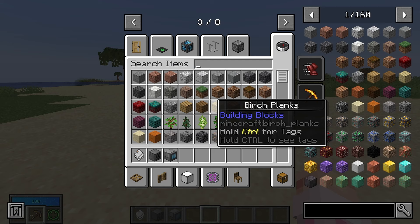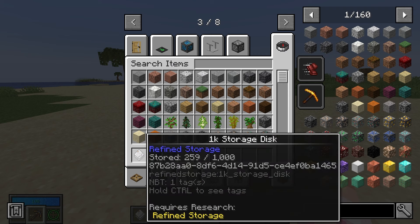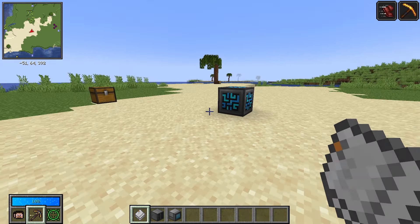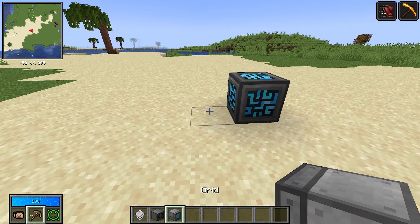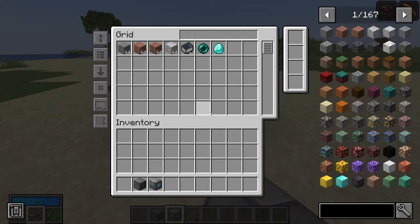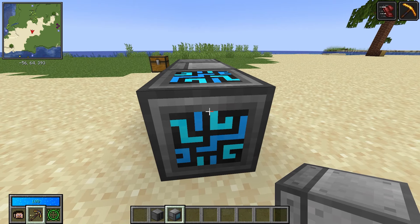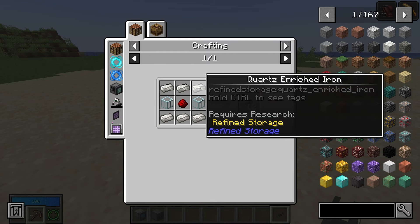This can also be set up in any arrangement. As long as the blocks are touching the controller, they're considered a part of the network. If you break the disk drive, it drops the storage disk and it still has all the items. Any storage disk will permanently hold all the items inside of it, and you can just run around with it. You can place the grid and disk drive separately and it still works, even if the disk drive isn't directly touching the controller.